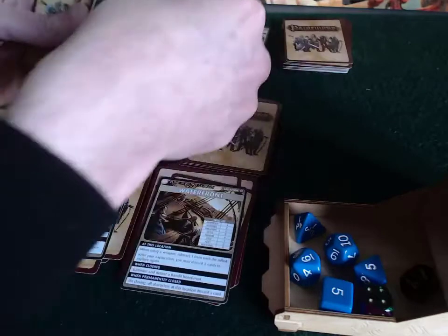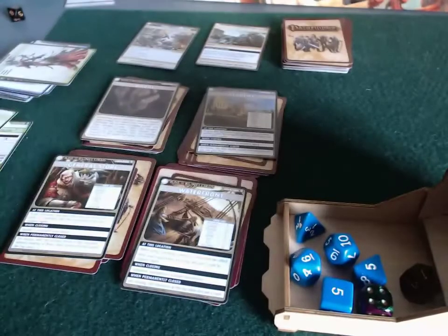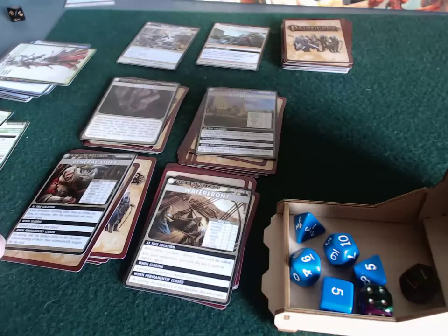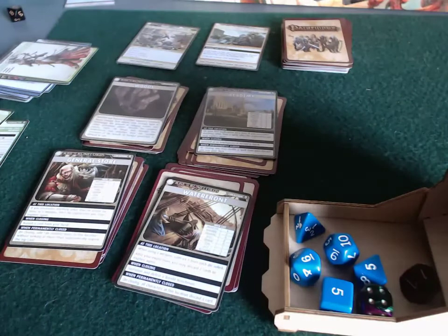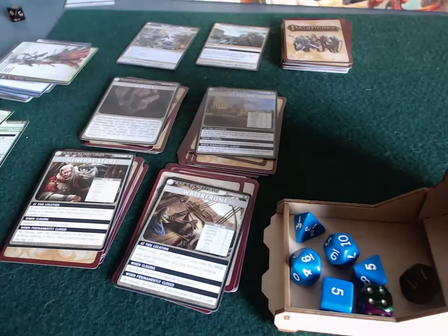I'll shuffle these locations before I actually start to play. I think I'm set up now. Valeros has a bonus to his intelligence, Sione has a bonus to her strength, and the locations are all set up. Next video, I will start round one of scenario two. I'll see you next time.